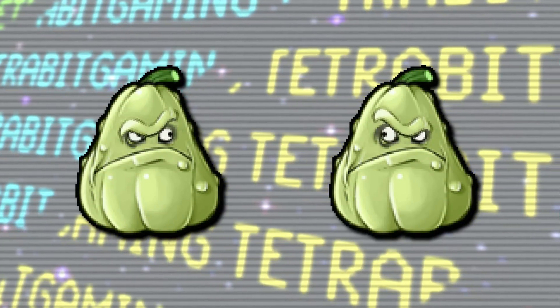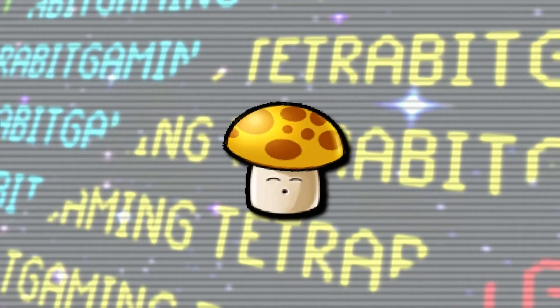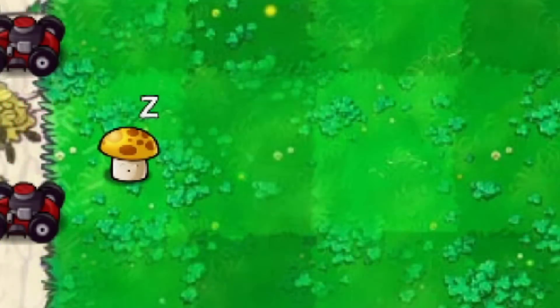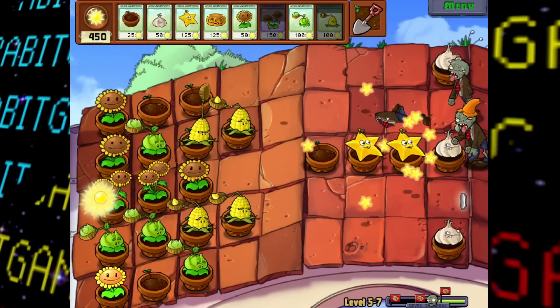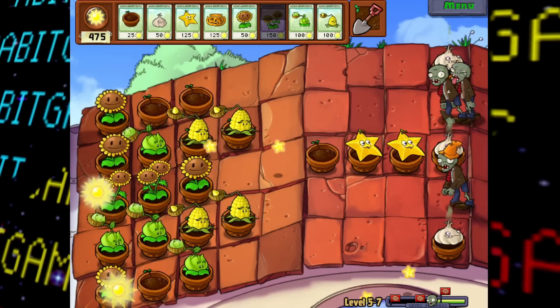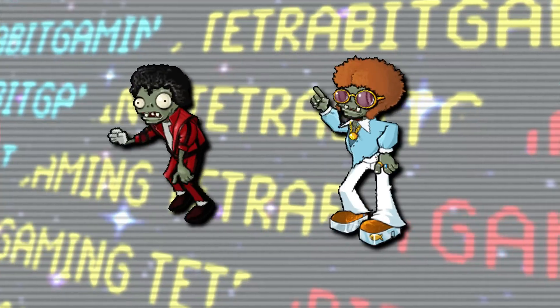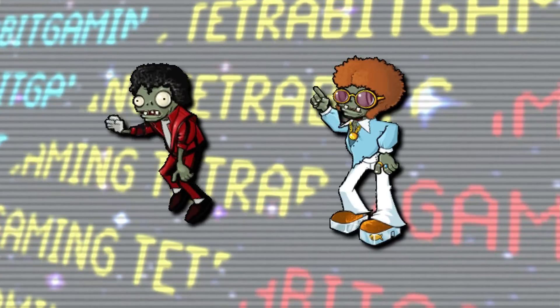There's also a set of unused animations for the Squash transitioning between the looking and idle pose, as well as an unused animation of the Sun-shroom sleeping while big. In the final game, the Sun-shroom sleeps in the daytime and won't ever grow to the bigger size, so this never ends up being seen. Then to wrap up the unused animations, there are also unused ones for the Dancing Zombie transitioning from their pointing pose.